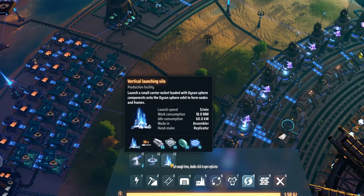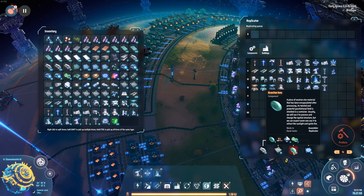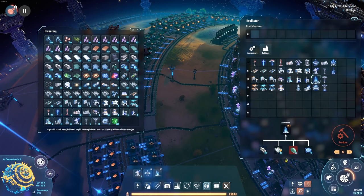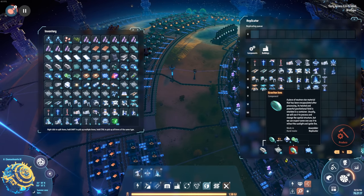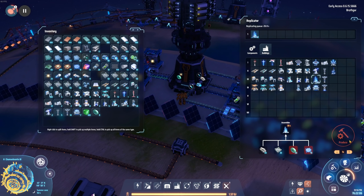To get a Dyson shell in place, I'm going to need a vertical launching silo — which shouldn't be too bad. We've got all the components we need to make this: titanium alloy, frame material, graviton lenses, and those quantum chips. So let me go ahead and build a few of those to see what they look like.